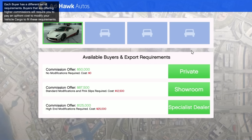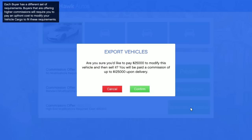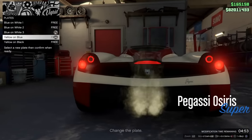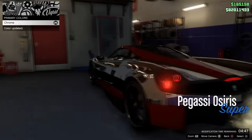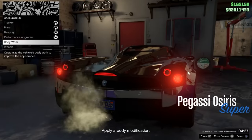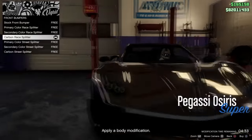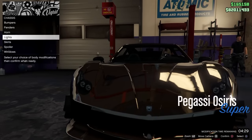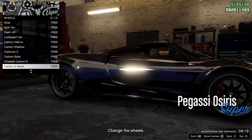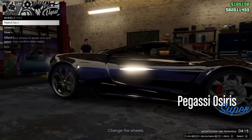Just go ahead and source a vehicle like this. I don't normally do work in games, but I went out of my way to show you guys this glitch for all of you trying to make money legitimately selling import/export vehicles. So please subscribe if you're new and smash the like button. Go ahead and mod out the vehicle, and once you're done just go ahead and drive it to the delivery location.